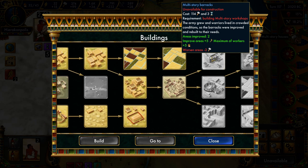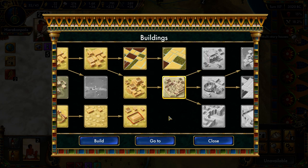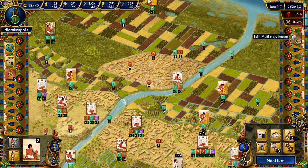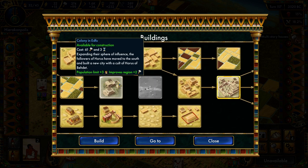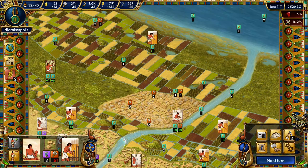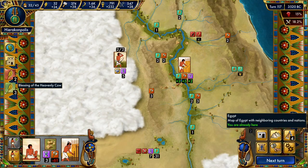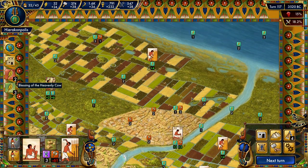Since we're running into one of these tests, I think the slightly cheaper option makes more sense. And we are going to pray to the Heavenly Cow over there so that we are getting a little bit more food. Yeah, we are getting quite a bit more food now, so that's pretty good actually. The best food tiles we can work are plus three — I think plus three is the best we can do in terms of food.